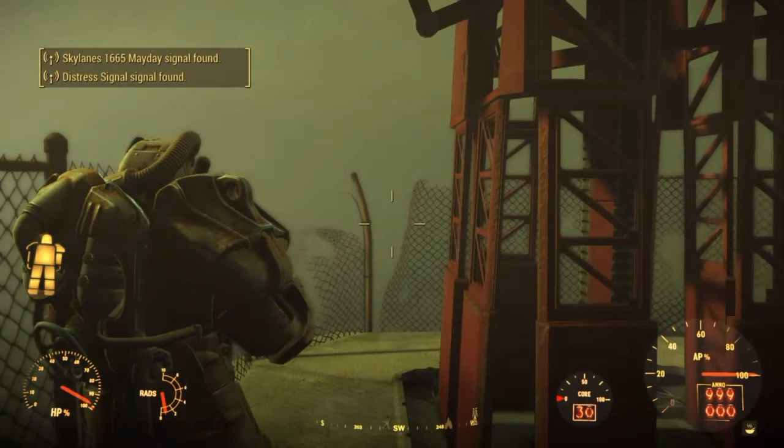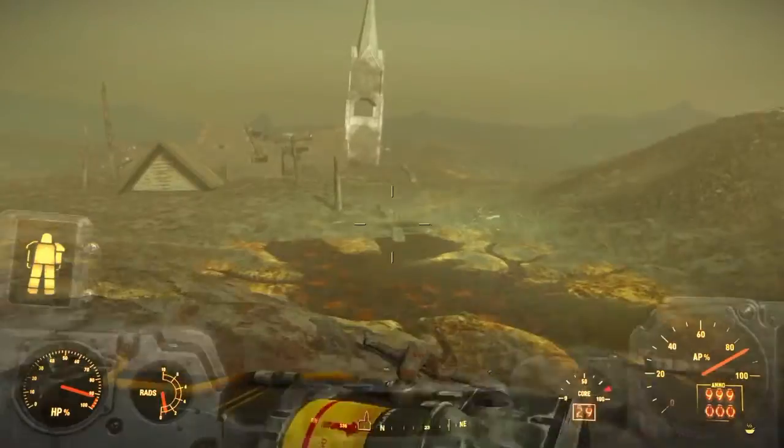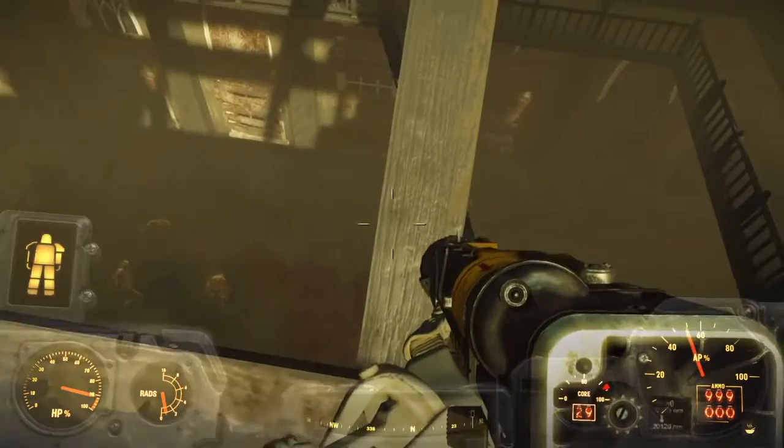I haven't painted the power armor yet so it looks like shit, but there's this stress signal found, which is the one that's important. It basically tells you to go somewhere south from the tower — well, from the church chapel — but I went there anyway.